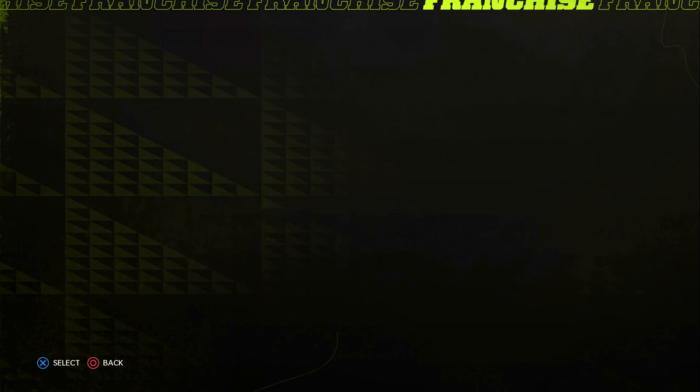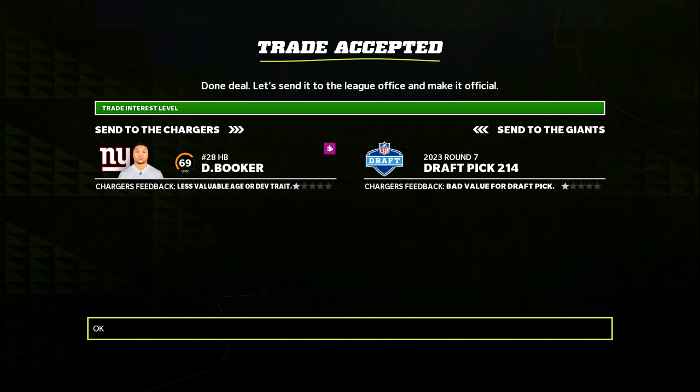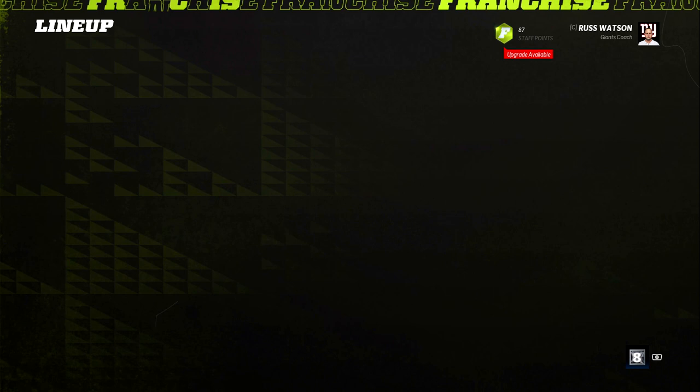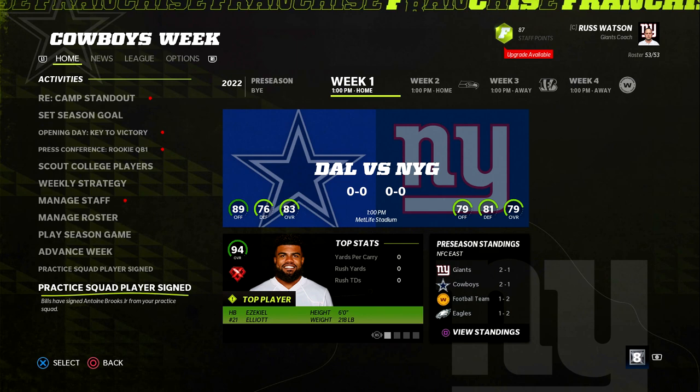We have a deal with the LA Chargers, sending Devontae Booker to them for a seventh-round pick, opening up the cap space to bring Lynn Bowden to the active roster. We already had a couple players signed from our practice squad, including Justin Lewis — the 61 overall center.